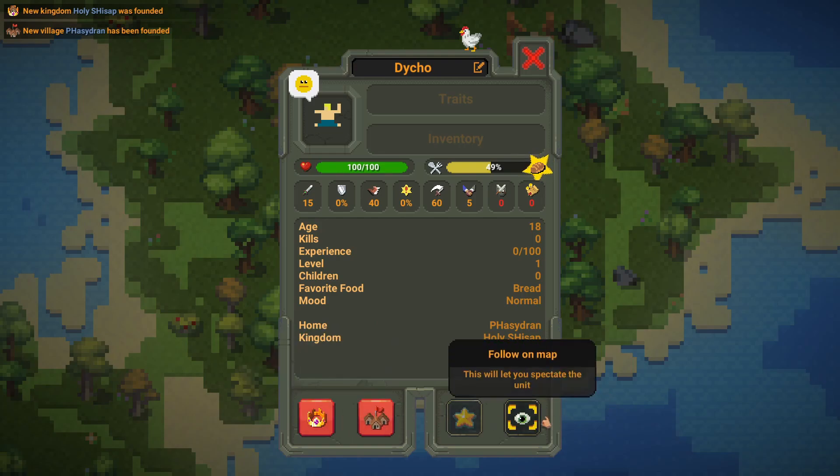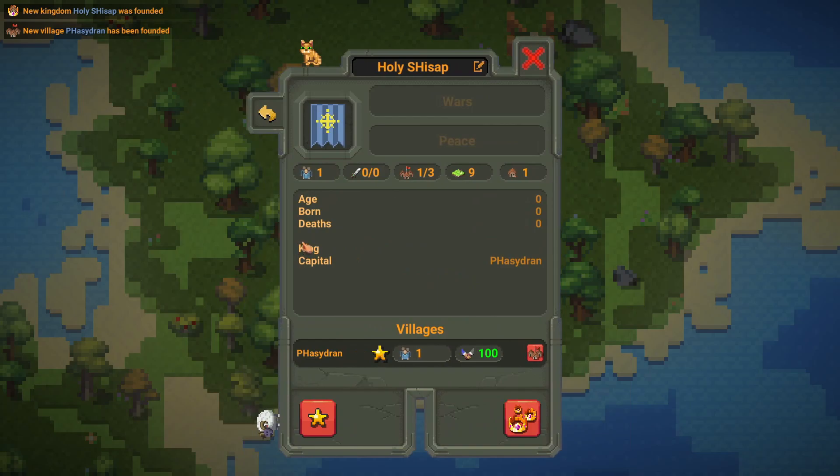Next we have the four buttons at the bottom. We have View Kingdom — we can see the kingdom, their flag, what kingdoms they are at war with and at peace with. We have buildings, area, villages, army, and population. And then we have age, born, deaths, king, and the capital.